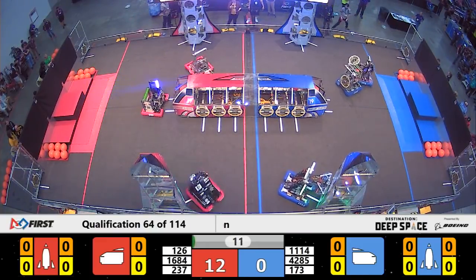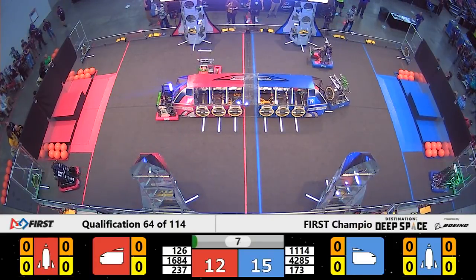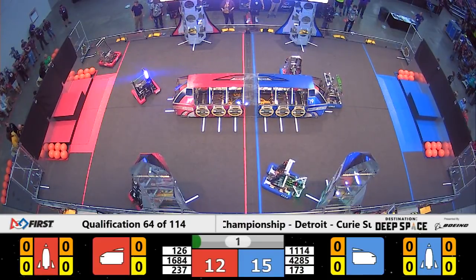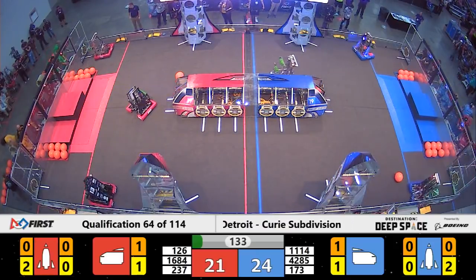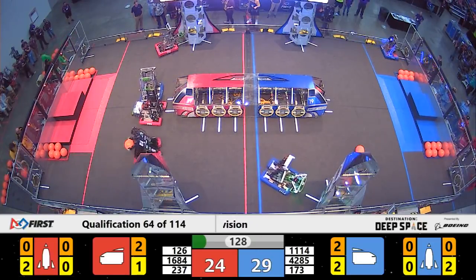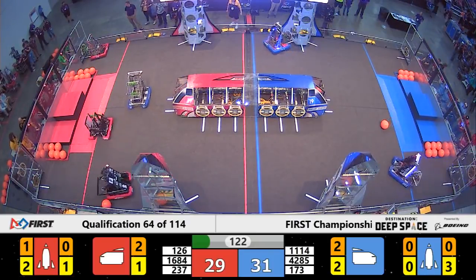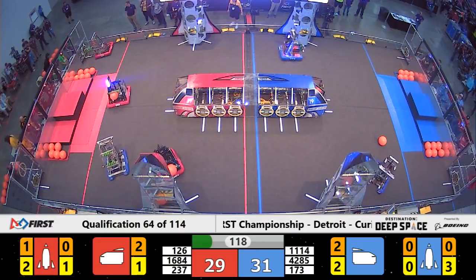Symbotics, currently ranked number 1, lining up. They've got a hatch panel onto the rocket for the Blue Alliance. Meanwhile, 126 Gale Force quickly placing a cargo into the ship for Red.